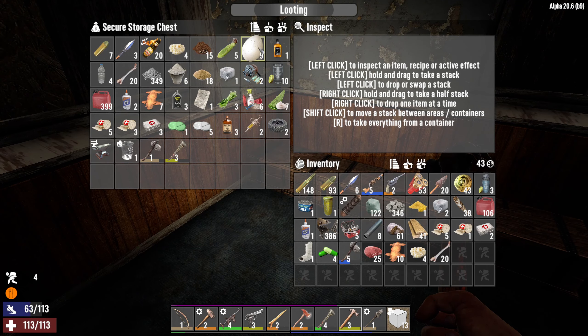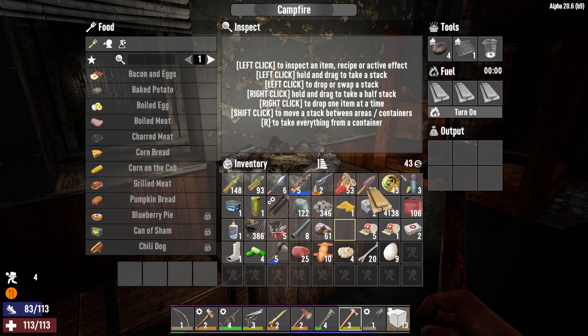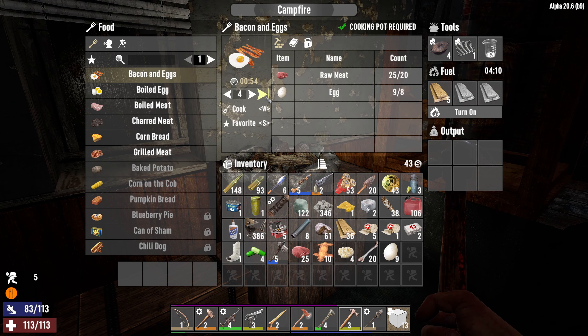Alright, so we have nine eggs and 25 meat. This is alright. Let's get some wood going and cook. I can make four bacon and eggs — okay, that's good. I'm going to cook this, eat some, and then wake up tomorrow morning fresh and refreshed. We can tool up, go to that Shotgun Messiah — I think that's going to be the best way to get some gear for the horde tomorrow, the first one. How exciting! See you then, thanks for watching.